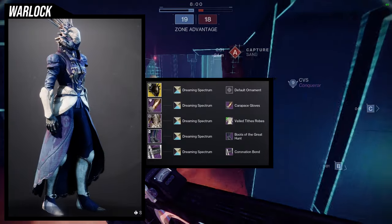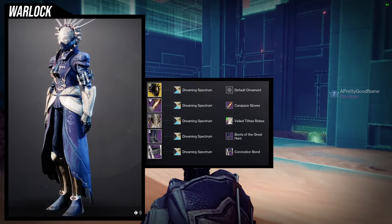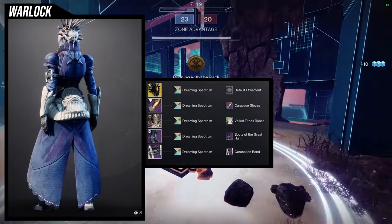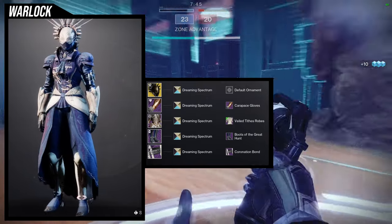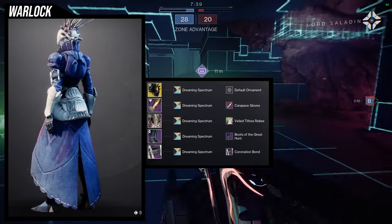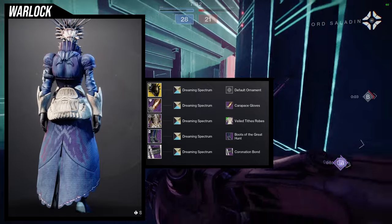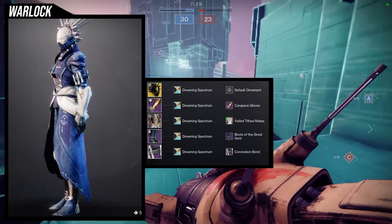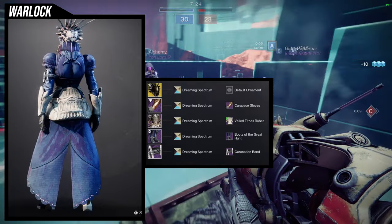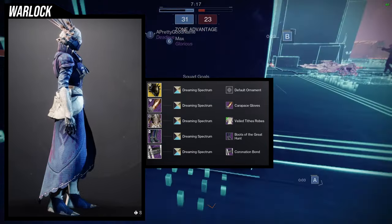For the next set, we're combining the Carapace Gloves with the Fallen Sun Star — it looks amazing, like a noble meets metal aesthetic. The helmet is Fallen Sun Star, gloves are Carapace Gloves, and then we have the Veil Tithe Robes for that noble look. The chest piece works great for that, paired with Boots of the Great Hunt and the Coronation Bond. This might actually be my favorite Fallen Sun Star look.